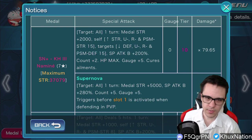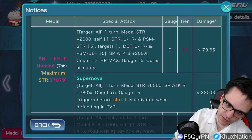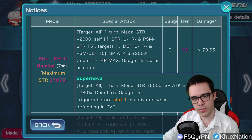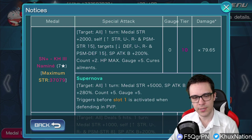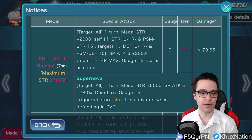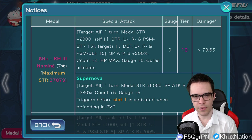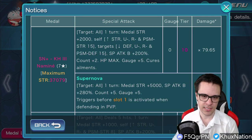For her Supernova, she is AOE and has a 220 multiplier. You can see it - 220 multiplier for one turn. Increases general metal strength by 5,000, increases guilt buff by 280%, adds five counters, and recovers five gauges. It triggers before slot one is activated.